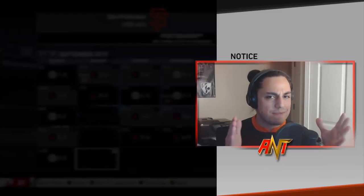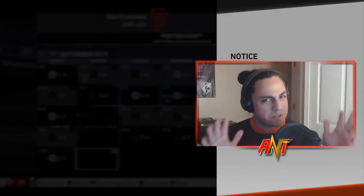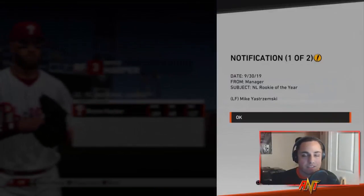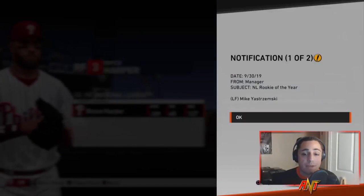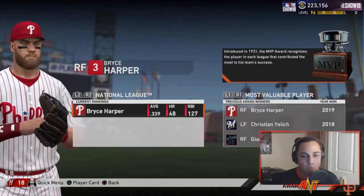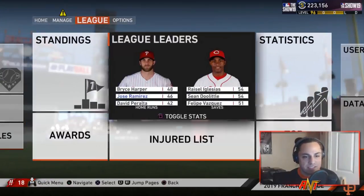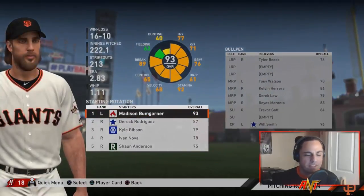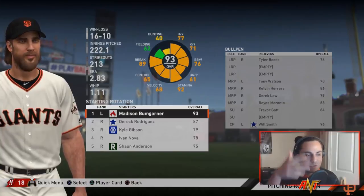Remember how I said we might be a team that makes the playoffs? I wasn't sure — maybe a wild card spot. But 101 and 61! We won the division taking on the Reds. Whit Merrifield had the most hits — a really good addition. Jose Ramirez was up there for something too. Mike Yastrzemski was Rookie of the Year, and Derek Rodriguez won a Gold Glove. Jose Ramirez hit 46 home runs. Looks like he was a great addition.